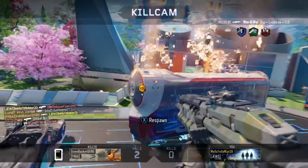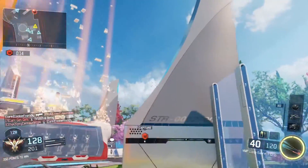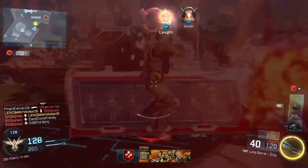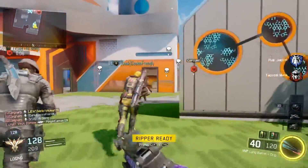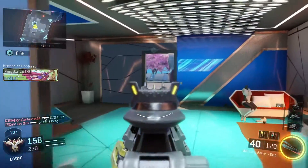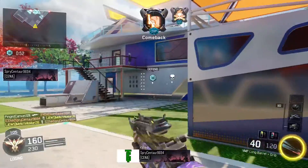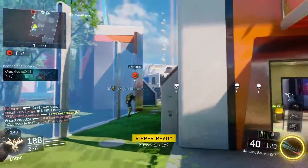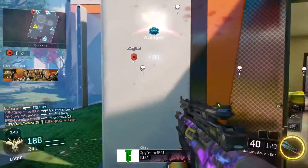I'd say I average from 5 to 15 Thermite kills per game doing this. The reason is because the people in the Hardpoint on the other team want to stay in the Hardpoint to get the points, and when you throw in the Thermites they're taking damage over time. They think they might be able to survive and don't want to get out of the Hardpoint, but then they just end up dying.